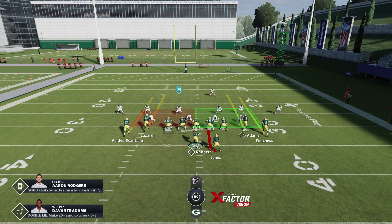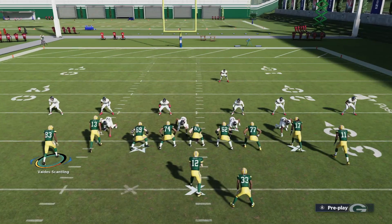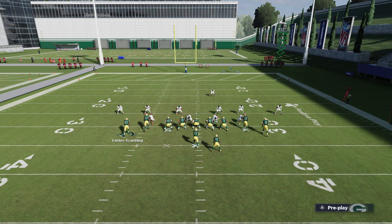Tight offset is a really good run formation this year. Usually in years past it would be considered just a pass formation, but it's really good to get the run plays going. We got the 01 Trap, which is a particularly better run play than last year, and we also have the Inside Zone, which is really good. I'm going to start out with the 01 Trap.